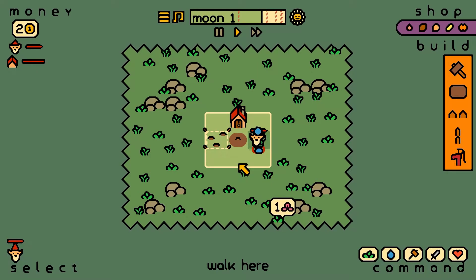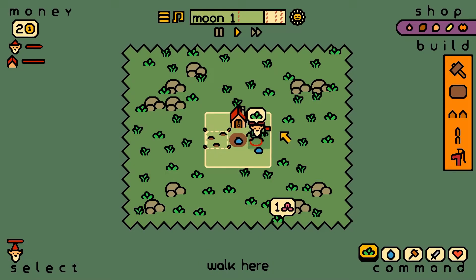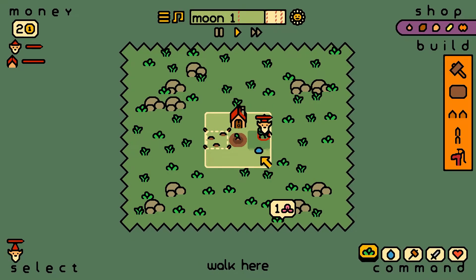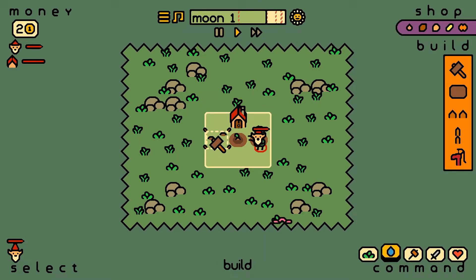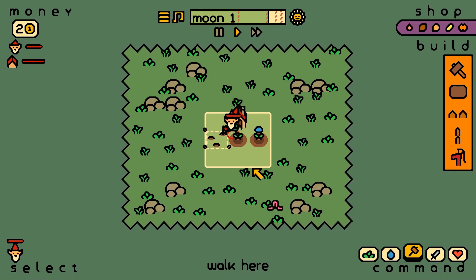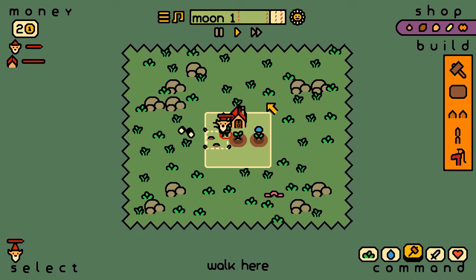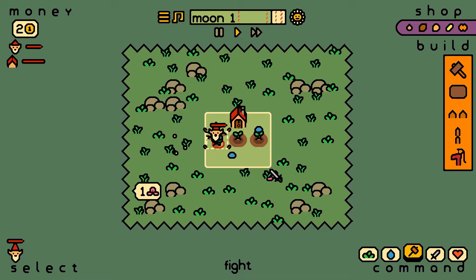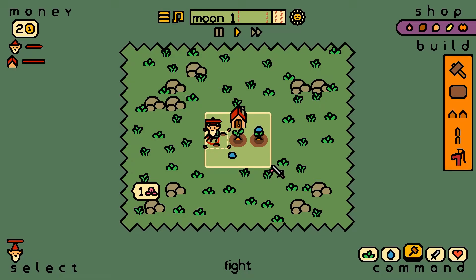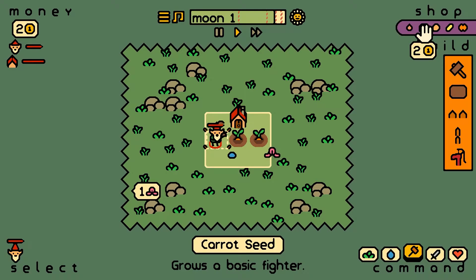Got another worm coming. We've got lots of things coming. When do we attack? Oh, these carrots — we built carrots. Basic fighters.